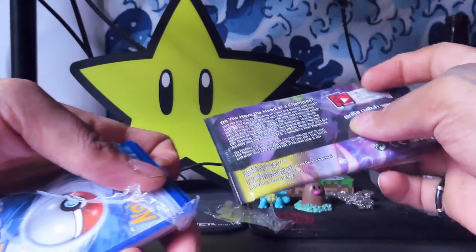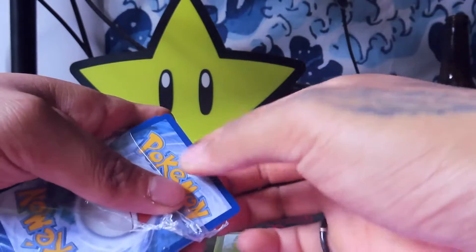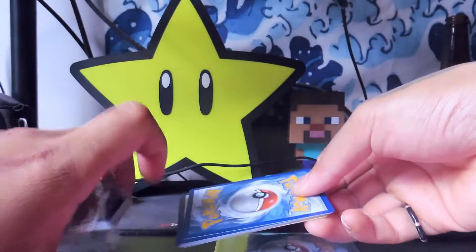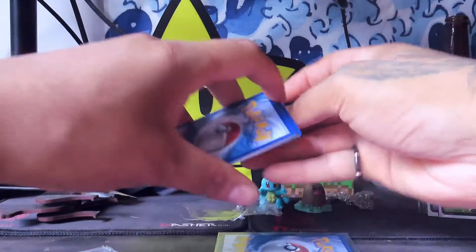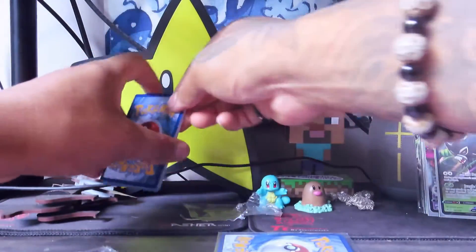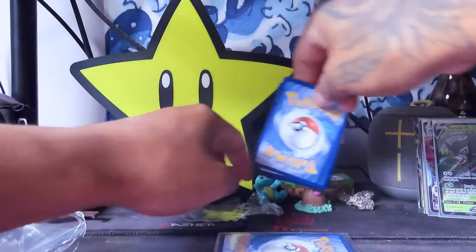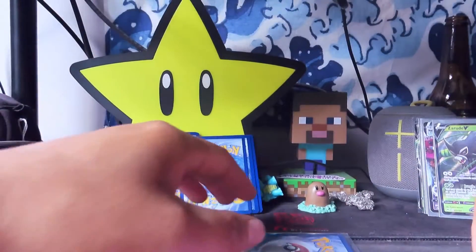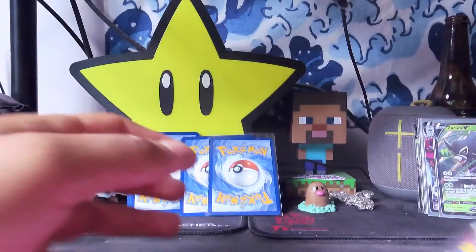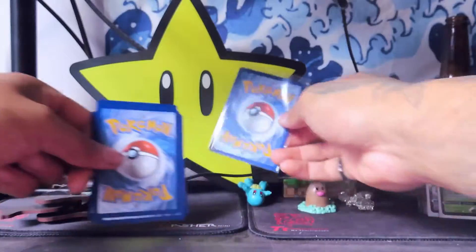We got Champion's Path — that's actually good! Okay, so we've got a pile here and we've also got the 10 random ones. There's no EX in these. We'll start with the random ones — all right, we'll see what we're going to get.